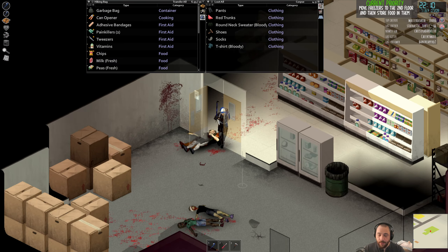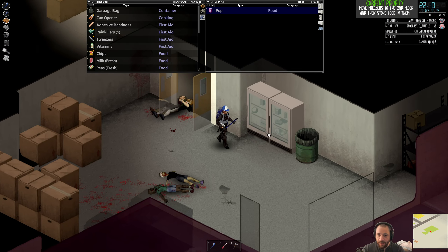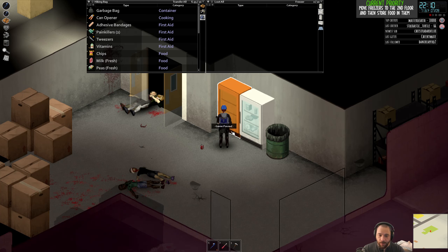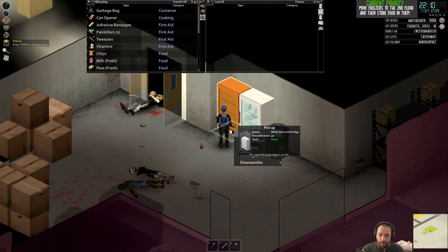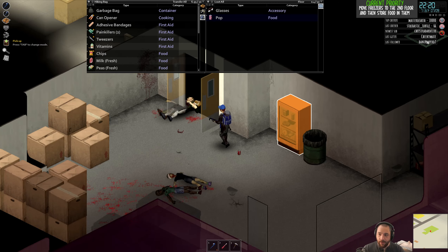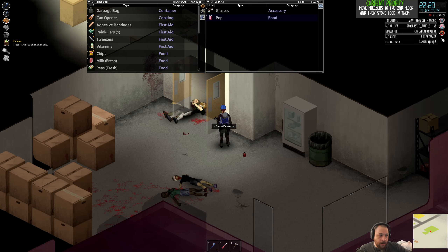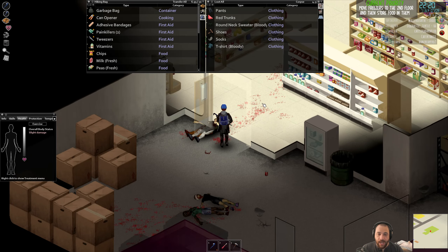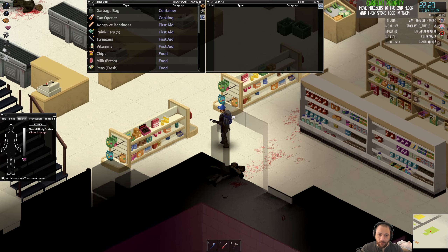The dry produce down here doesn't really matter to me — it's the fresh produce that I want to move. I can click the pick-up button and pick this white industrial fridge up. One thing to note: when you're carrying something extraordinarily heavy, your fighting capability goes to hell. You will start to take damage. As you can see I have slight body damage — it won't ever kill you, but it can put you close to death if you're very encumbered for a long time.